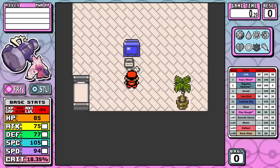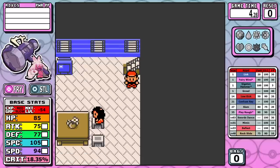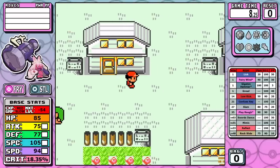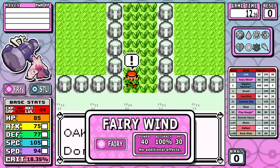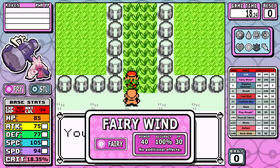Let's go over the starting learnset — there are two new moves here. First off, we have Lick, which is an awful move, and Growl, which is never going to see a single use over the entire playthrough. The first new move is Fairy Wind. It has no effects and for all intents and purposes it's just the Fairy version of Tackle. There's just not much to say about it.